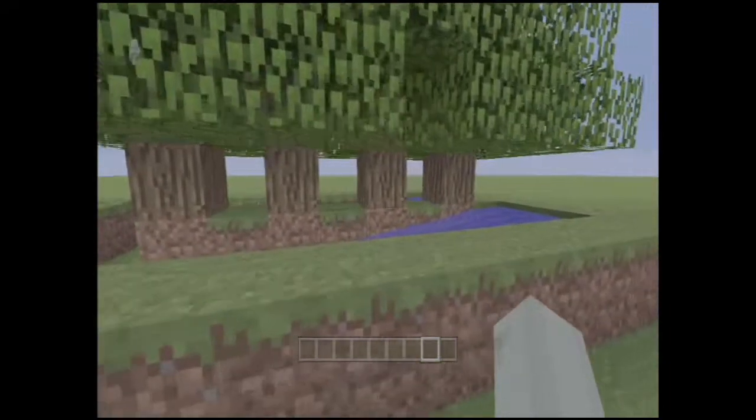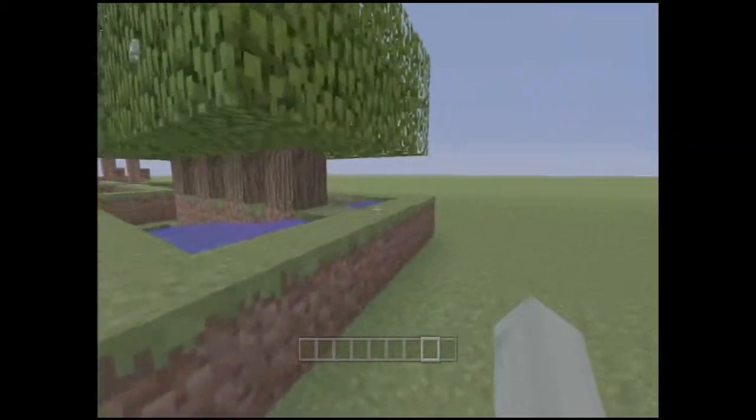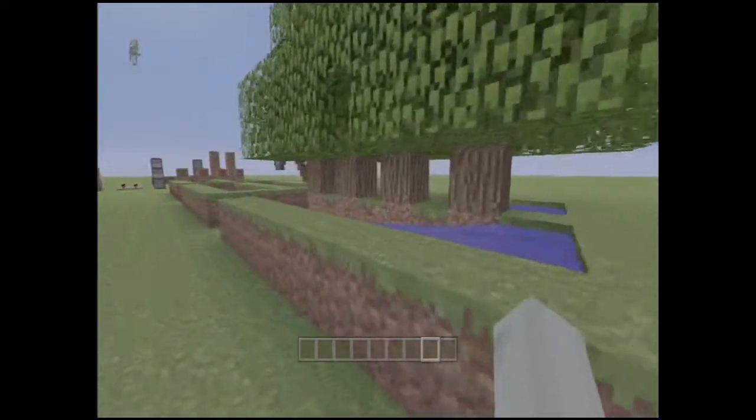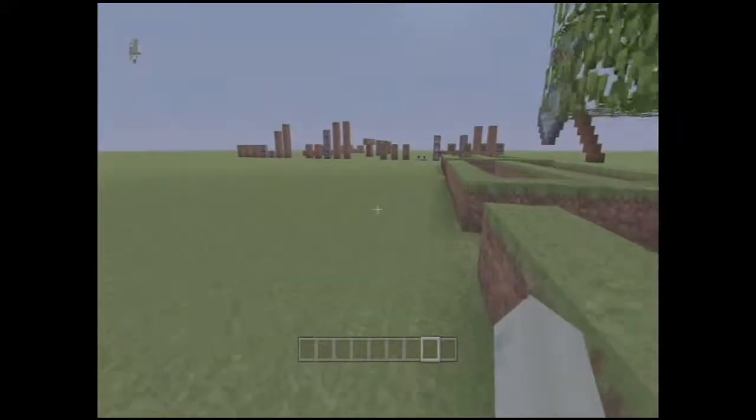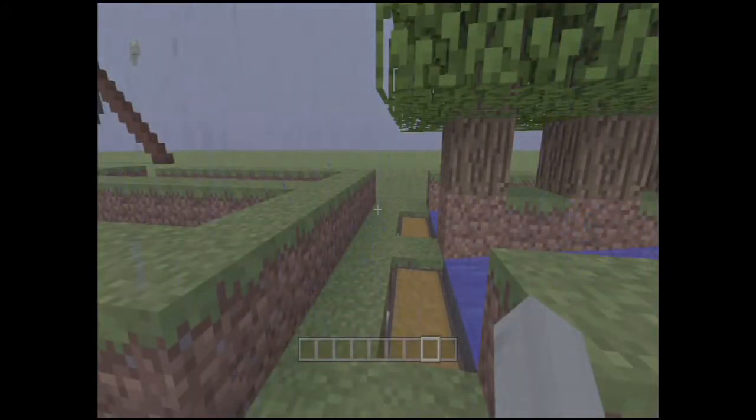You can get apples and saplings like that, just in case you need a little bit of extra food. This is a simple, no-hassle way of chopping down a tree, and you just don't have to wait for all that stuff to come out.